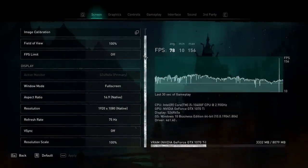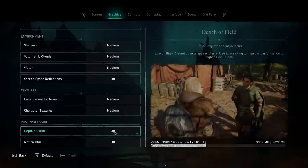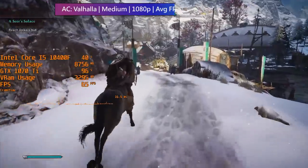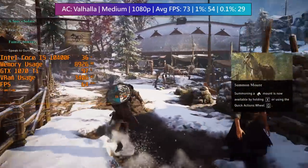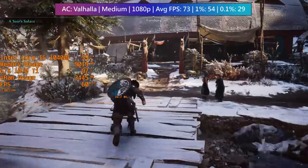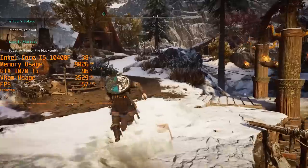Throughout today's tests we're targeting 60 fps and using the highest possible in-game settings that we can while still retaining this average. For example, kicking off with Assassin's Creed Valhalla — the best bet here is the medium options. I've turned depth of field and motion blur off as a personal preference. We could use high, but there will be more frame dips, and medium doesn't really look all that much different. It does however mean that we see far fewer drops below 60 even in busier areas and settlements. If 1080p 30 fps is more your thing, then most if not all games tested today could probably be run with very high or ultra settings.